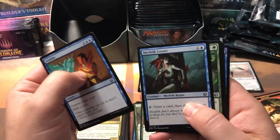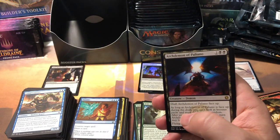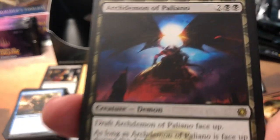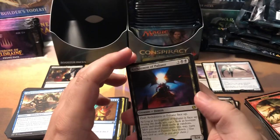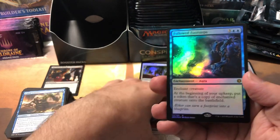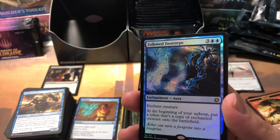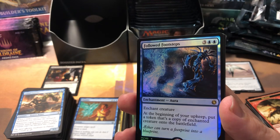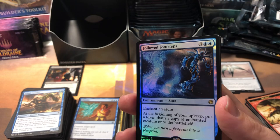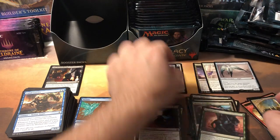Dismiss, Merfolk Looter, Irresistible Prey, Archdemon of Paliano — cool name, cool looking card, I don't think it's worth anything. And oh — we got a foil rare: Followed Footsteps! Hey, we got that one in non-foil earlier. There's your foil rare. Let me check the price list — Followed Footsteps foil is a whole $1.99. Big money. So our foil rares are hitting a miss.